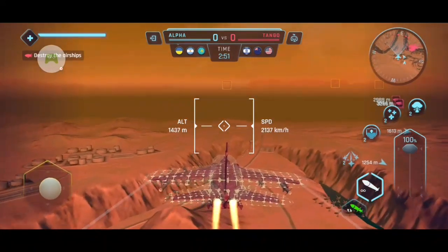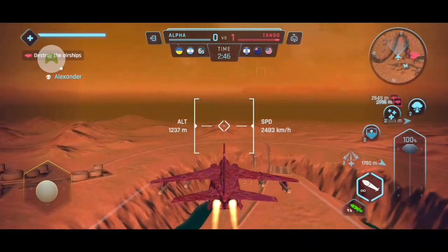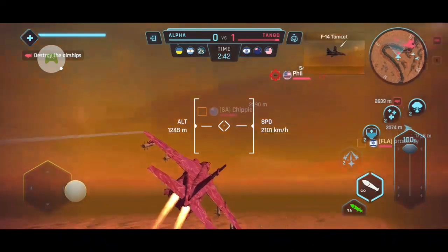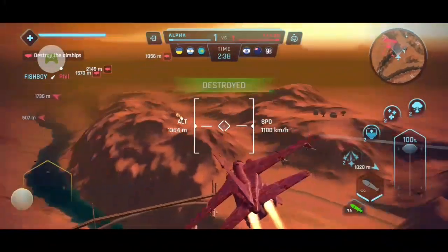Right off the bat I'm turning left right here, and there's a good reason for that — that little orange square right there. That dude is the easiest kill in every single game. Just full throttle, turn behind him, turn with him, both missiles, he's done. Every single time.